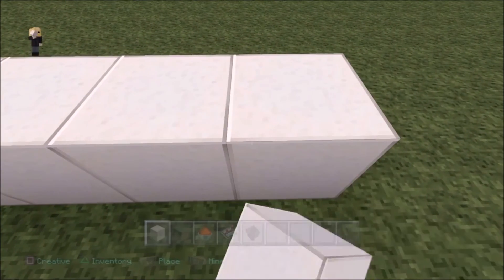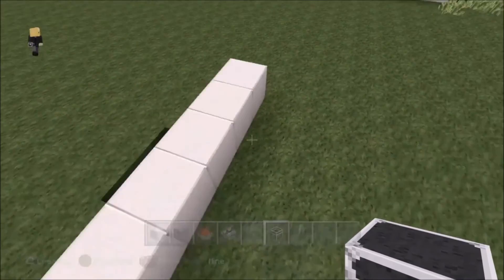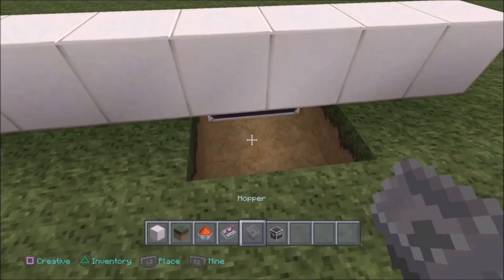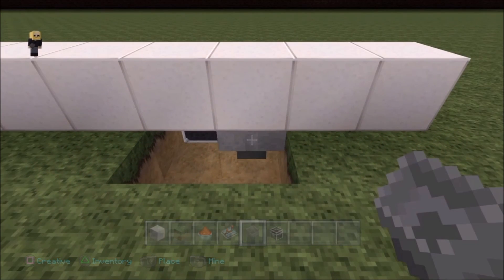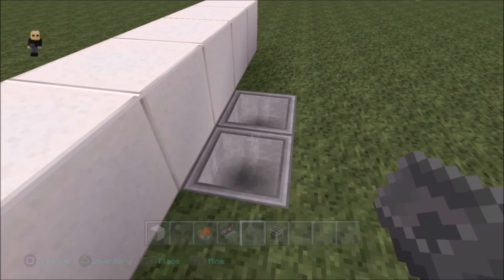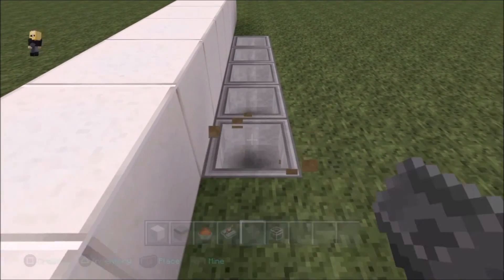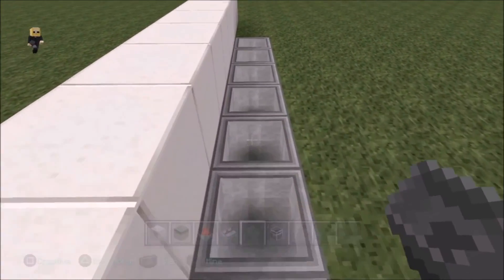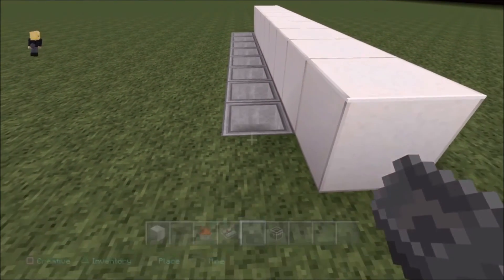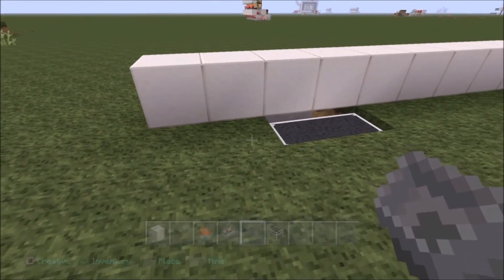All that's really happening is we have a chest with hoppers connecting into it from the water flow from a dispenser, and the dispenser also reacts with the bone meal. Let's put the hopper into each other like this. I'm simply making a line with hoppers — very low on resources. The main things we need are hoppers, redstone dust, some repeaters, a chest, a block of choice, and a water bucket.